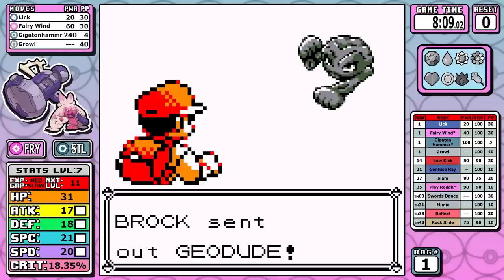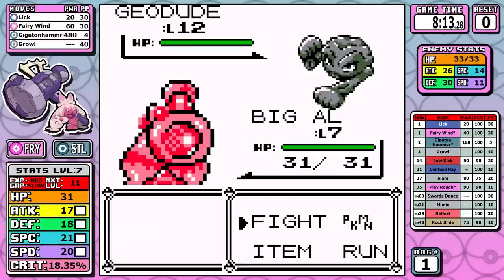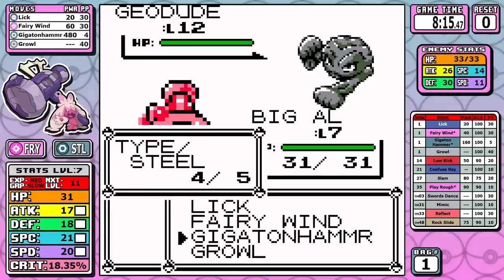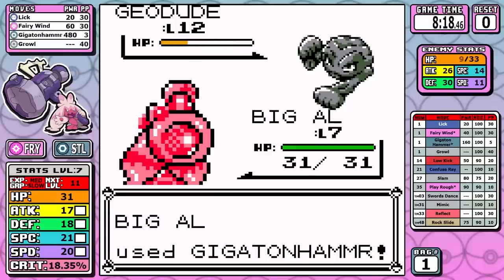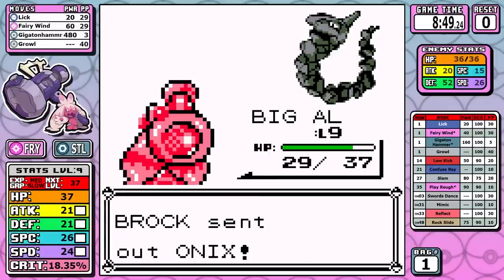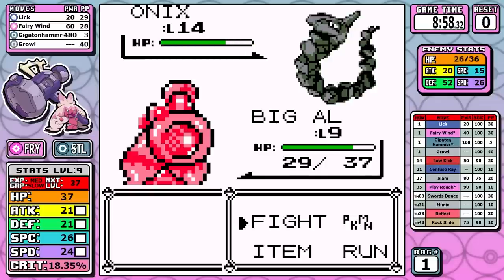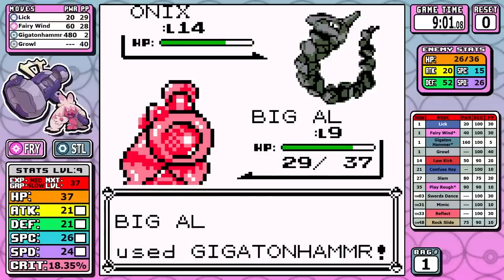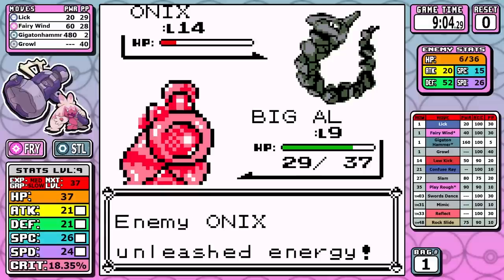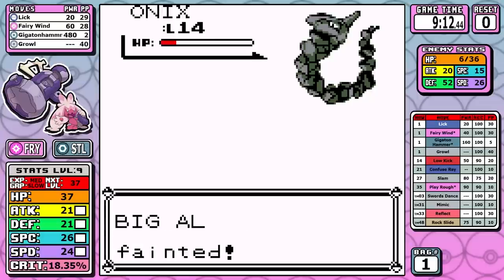I had tunnel vision — I wanted so badly to Gigaton Hammer Brock's Pokemon. With their Rock typing, this monster of a move has 480 effective power, and I just let it rip turn one. To my surprise, it did not one-shot Geodude. Not only that, the follow-up Fairy Wind after recharging isn't enough either. Since Onix has higher defense I softened it up with Fairy Wind, doing about a quarter of its health, then tried to finish with Gigaton Hammer — but it didn't finish the job. To top it all off it had used Bide earlier, and we get our first reset very early.